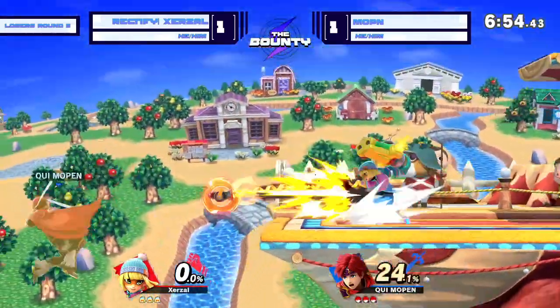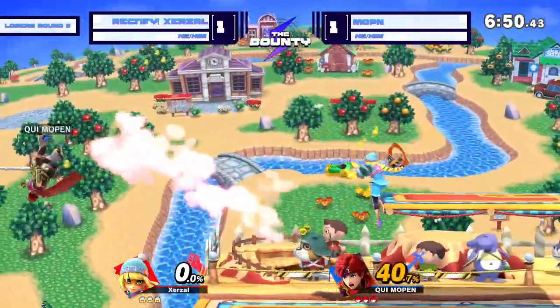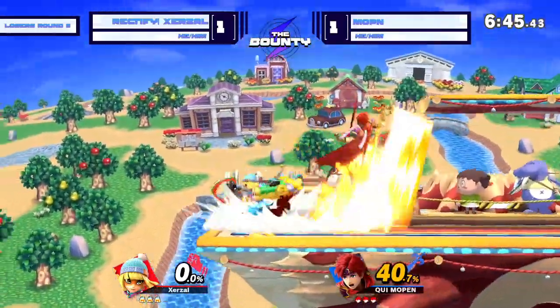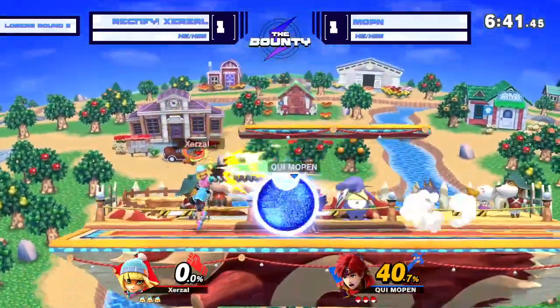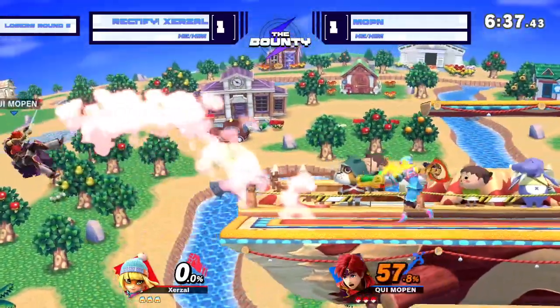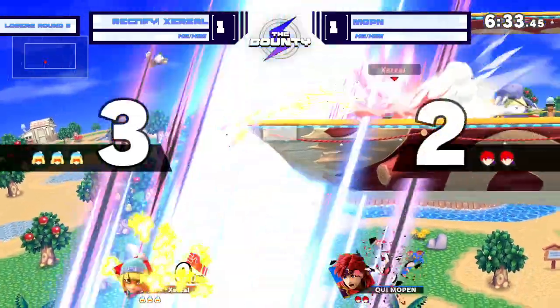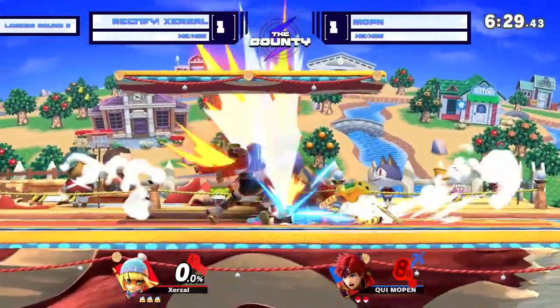It's paying off for Zerzl right now. Zerzl's in complete control. Mopin has not really been able to land anything. Zerzl's just pushing Mopin into the corner. He's got Mopin in the corner again — charging the Ram Ram and times it right this time. And that's going to do it. Zero to death coming out from Zerzl here to start off game three.